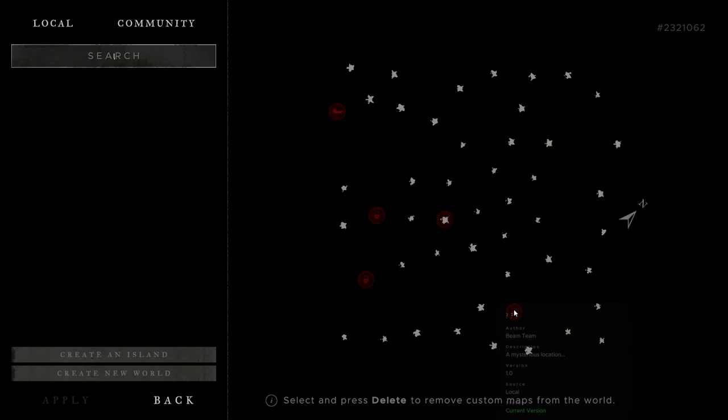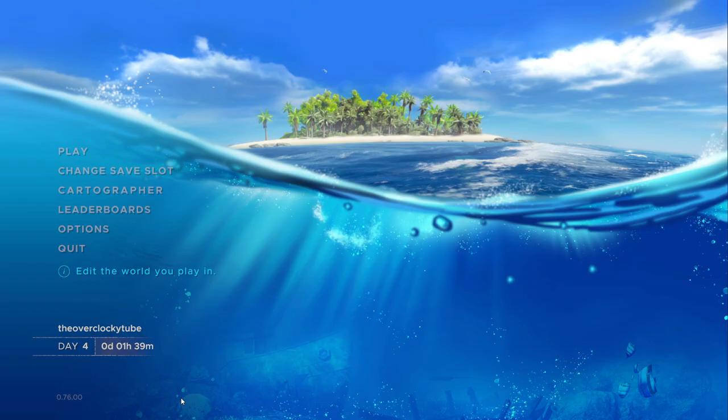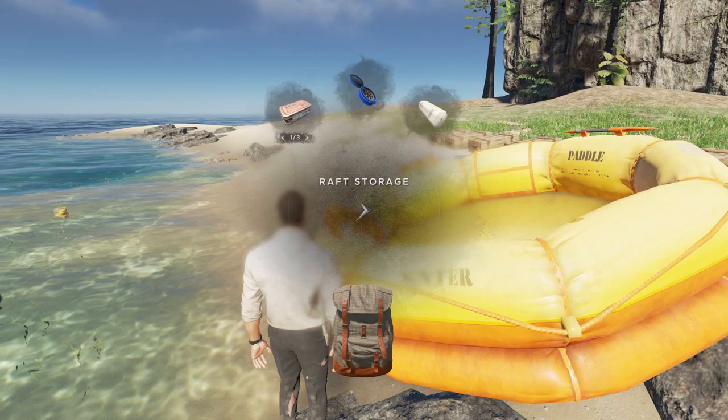I'm gonna go to all of these locations and show you exactly what to look for. What you want to do right now is grab your phone and take a photo of this map — photo taken! The reason is so you know where you are and where you're going. North is to the right here, so we're going to go south, then east, and then north-northeast.